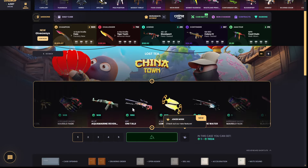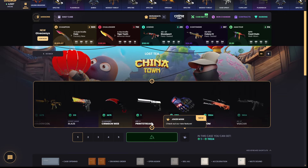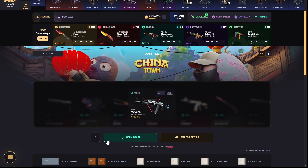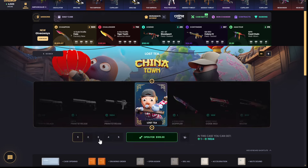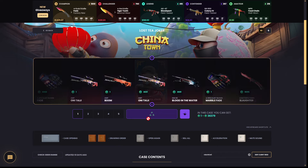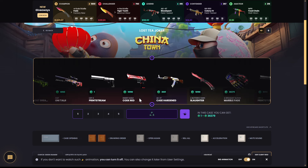Let's open this one for 105 — let's see what we get. We got a Vulcan 437, so that's good profit. We also got some tokens from opening this case. There's a 'crazy mode' option here — let's open it.